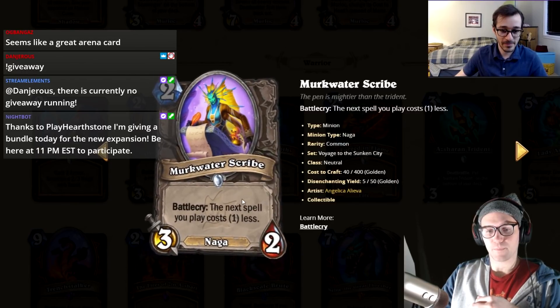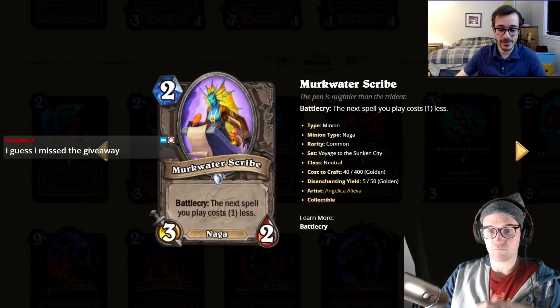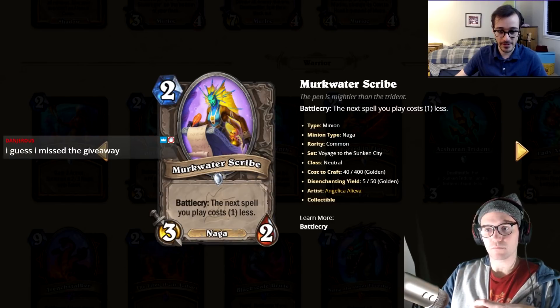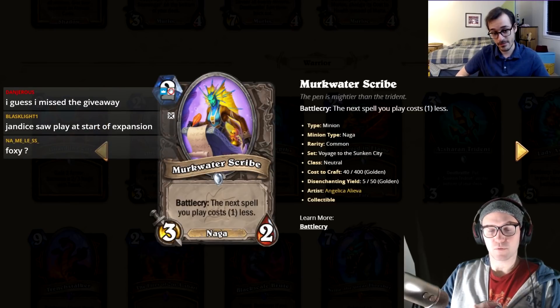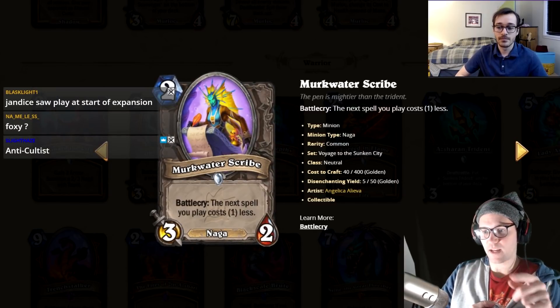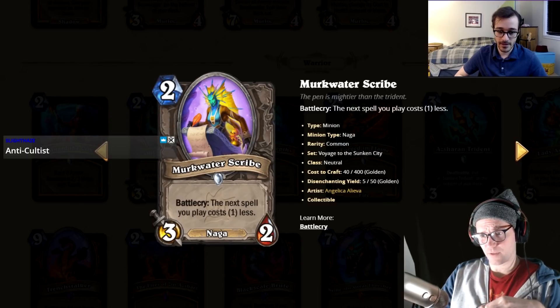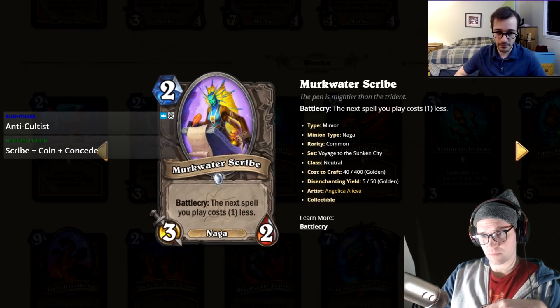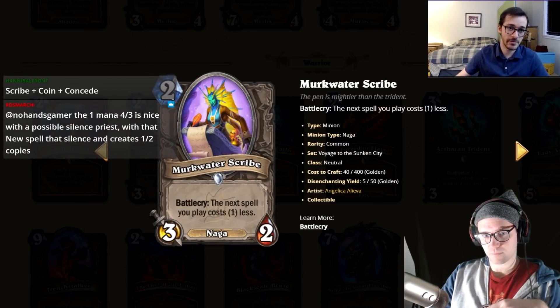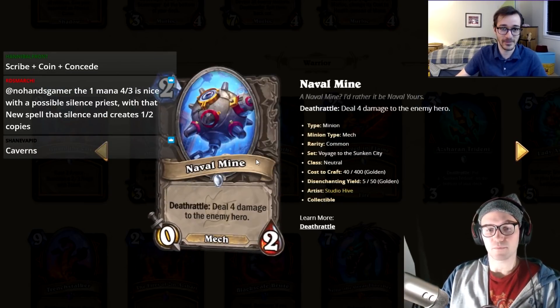Merc Water Scribe: two mana, three-two, battlecry your next spell costs one less. It's like a Studies card on a three-two body but you don't discover. It's a Naga, and cheap Nagas are useful for spell synergy. You can use this with the four-mana two-five combo to keep refreshing mana. It has enough synergy to see some fringe play. I'll give it a two.